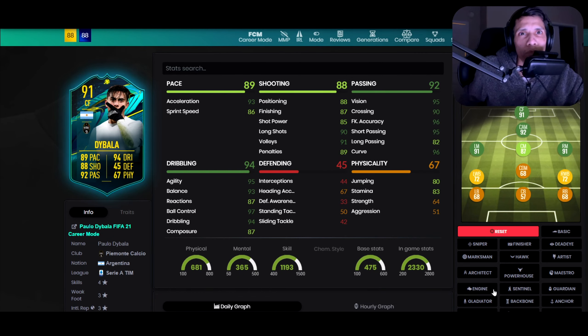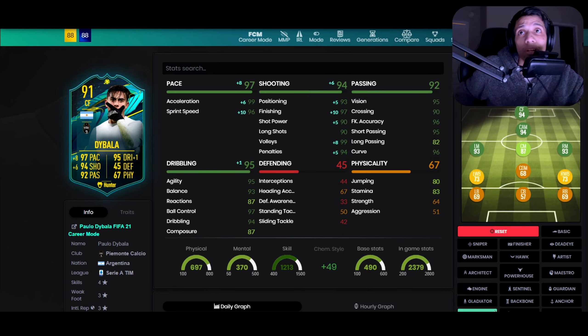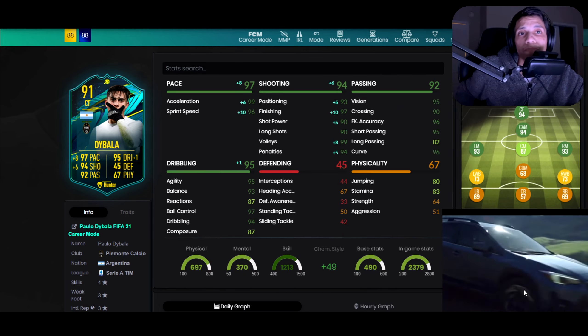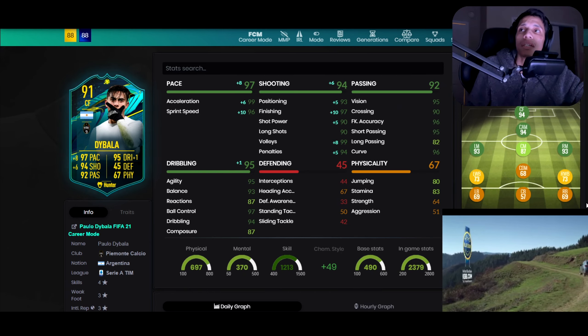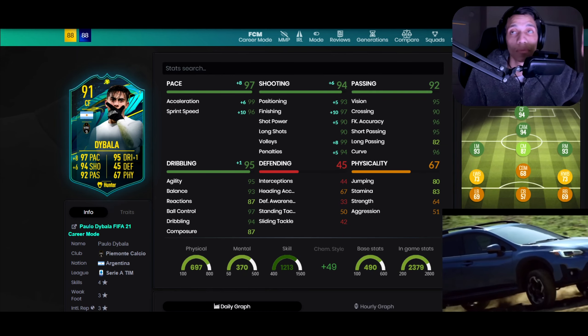What chem style? I'm mainly gonna use him probably as a CAM or a left center mid that runs up, but on Engine — let's see what he has on Engine. This is very good on Engine, I'm liking that. I think that's probably what I'm using. If I'm gonna be running him as a striker I'll probably throw in something like a Hunter — definitely looks good on Hunter. But yeah, I'll mainly be running him as CAM but I'll probably try him at striker or right wing as well.